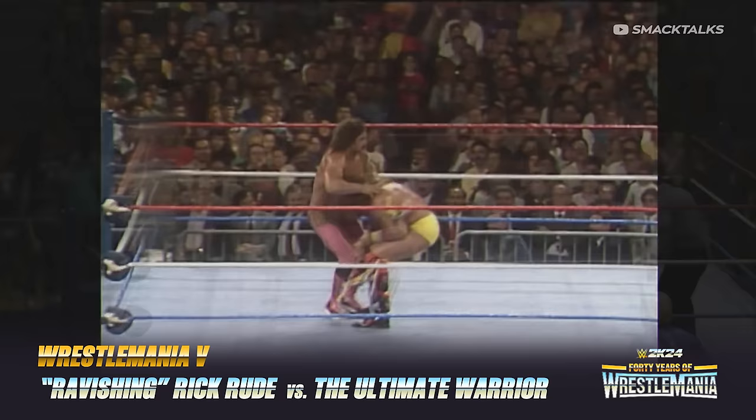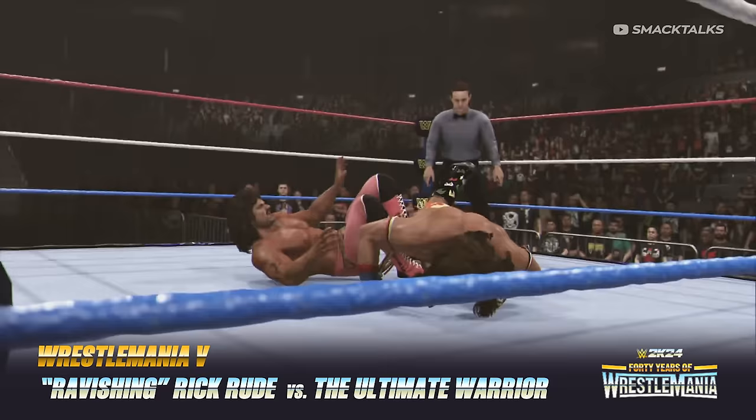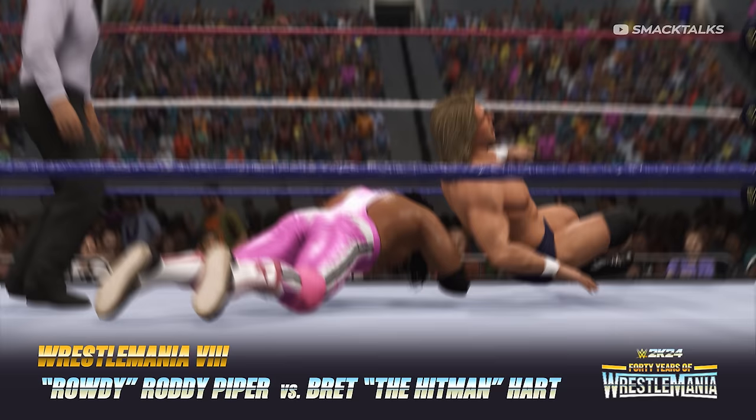The next match takes place at WrestleMania 5, where Rick Rude would challenge the Ultimate Warrior for the Intercontinental Championship — a match that came about after Rude lost a Super Pose Down at the Royal Rumble as the fans voted for Warrior. The inclusion of this match marks the return of Ravishing Rick Rude, whose last appearance in the series came in 2K19.